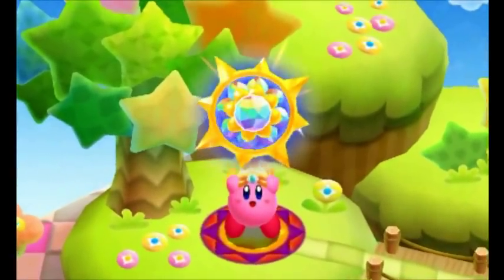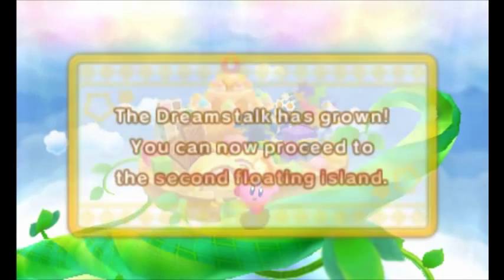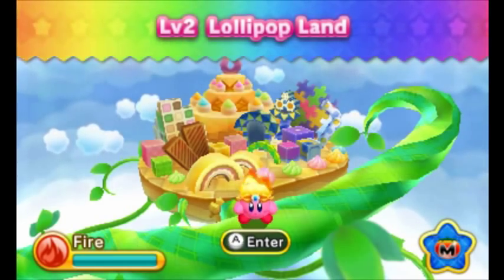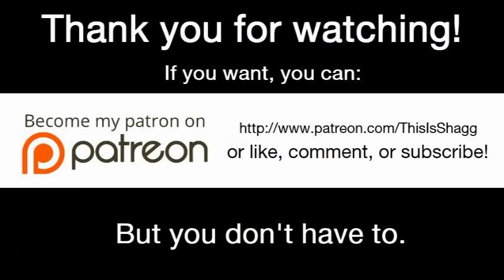And the traditional victory dance. Where do the other Kirbys go when the victory dance is over? Nobody knows. With the power of this deluxe sunstone we have unlocked the way to the next world, which is made out of candy - so that's interesting. Who knew all these floating islands were here in the first place. Stay tuned, because next time on Kirby Triple Deluxe - Lollipop Land. By the way, Shiver Star's Earth - I am excited because of the...